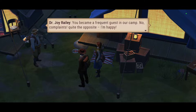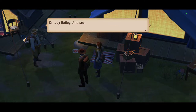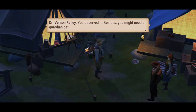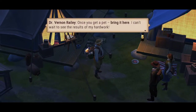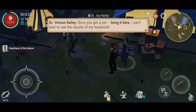So you became a frequent guest in our camp — no complaints, quite the opposite, I'm happy. Vernon and I have good news: first, still nothing's been heard about the poachers. And secondly, thanks to you we finally created a formula for a new bait — do you want to try it out? You deserved it. Besides, you might need a guardian pet. Yes, the poachers cannot be discounted — if they decide to attack we should be ready. Once you get a pet, bring it here.